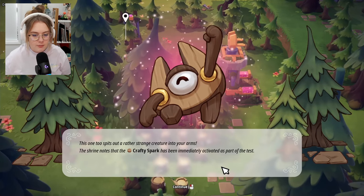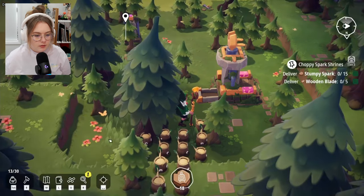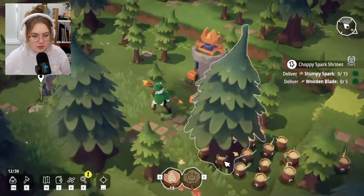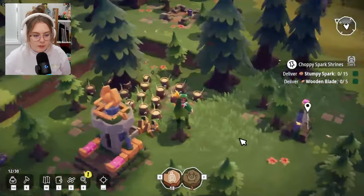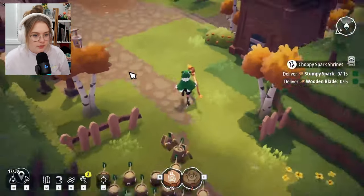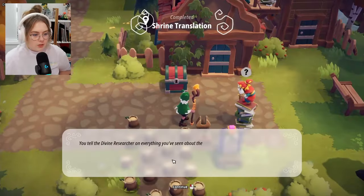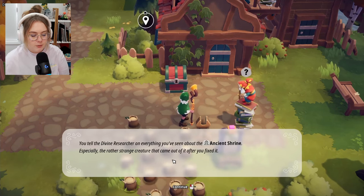The shrine comes to life and spits out a rather strange creature. The crafty spark has been immediately activated as part of the test. It gave me two crafty sparks! I can't quite see them yet. Oh — they're like spanners, wrench heads with one big eyeball. That's cute. Back into the village — I feel like I've been gone for three weeks, coming back with all these guys.